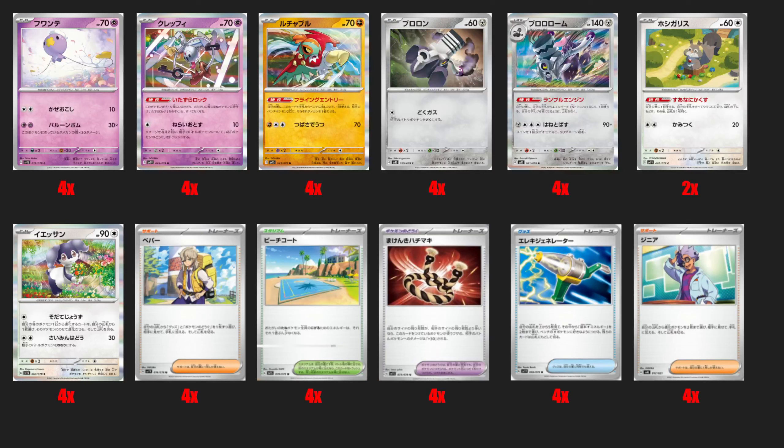Then we have Varoom and Revavroom. Revavroom is interesting because it's a very cool engine — you can discard an energy card from your hand once per turn and fill your hand up to six total. It's a great engine for decks that want energies in the discard as well as just a way to power up your board. Revavroom is obviously not a great attacker, but cards with engine-supporting abilities like this are usually very powerful going forward.